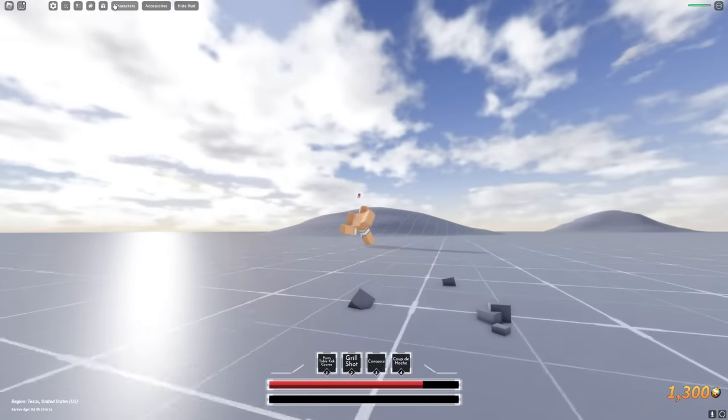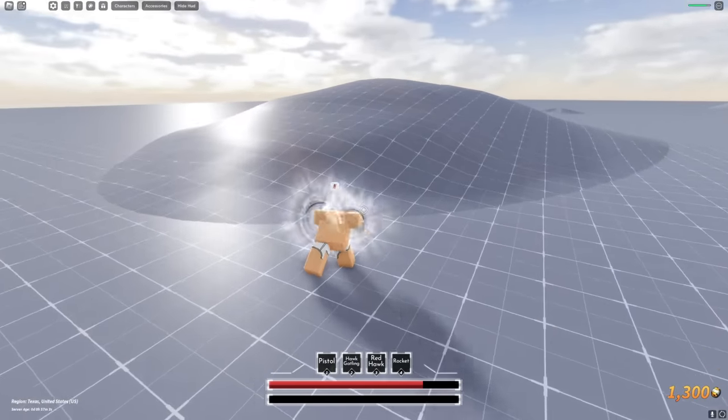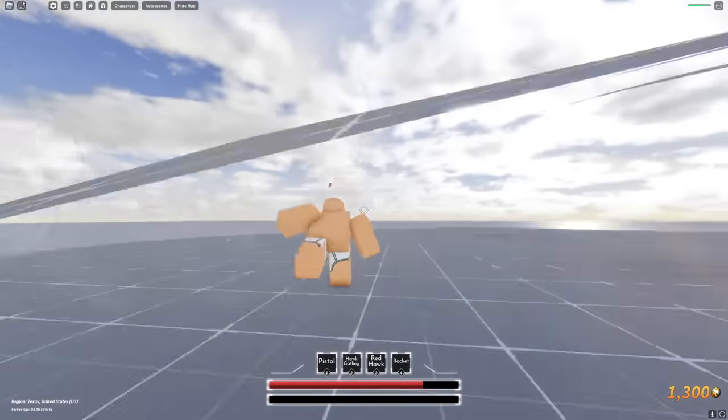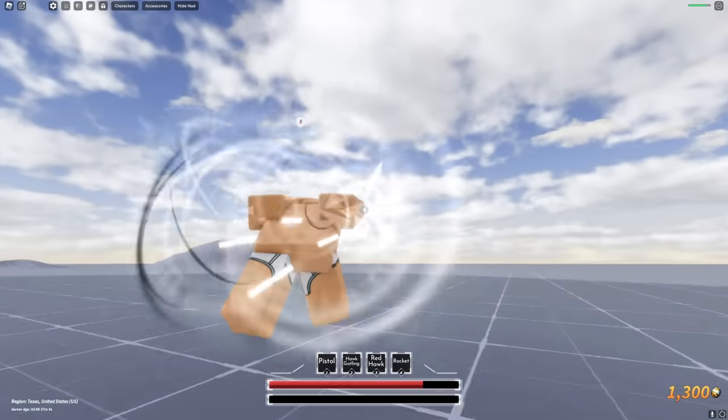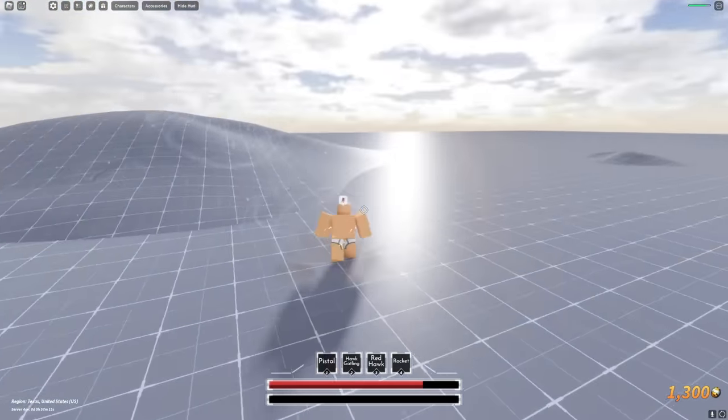You can get inside these hills. Switch to Luffy and use rocket to get inside. There — you can get inside, but there's nothing inside them. It's just a weird glitch, a Roblox physics thing.